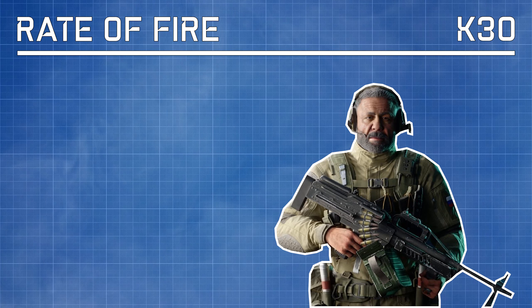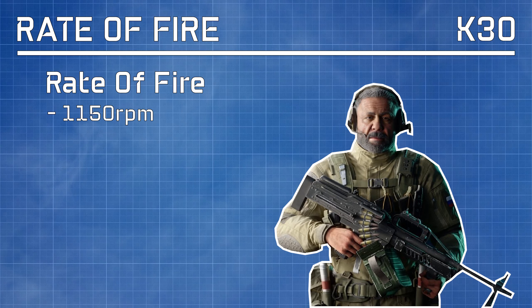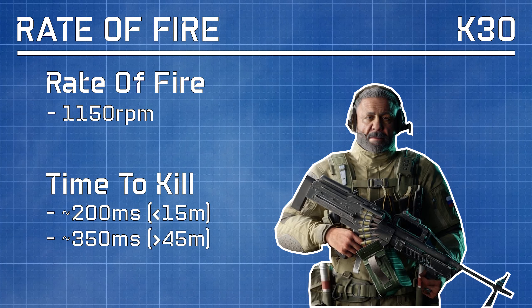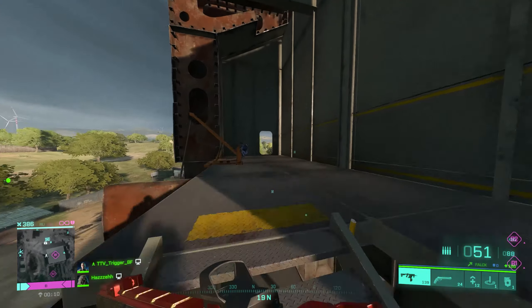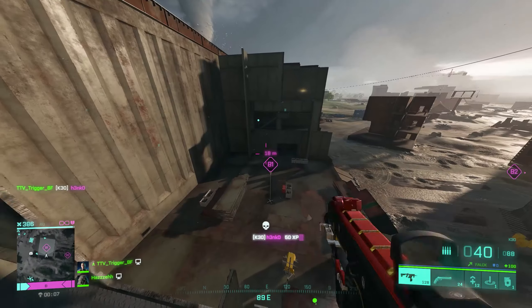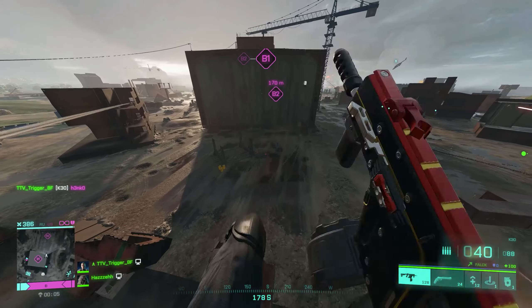Speaking of rate of fire, we have a base rate of fire of 1150 rounds per minute which is extremely fast — in fact the fastest in the game. This means our time to kill potential clocks in at about 200 milliseconds assuming we're hitting all 5 shots under 15 metres. However even if you're more than 45 metres away you're looking at a time to kill of 300 to 400 milliseconds when hitting all 8 or 9 shots depending on the ammo type. Therefore the K30's fast rate of fire means it can outcompete any other weapon at short range whilst it can outshoot other weapons at medium range if you are accurate and mix in some headshots.